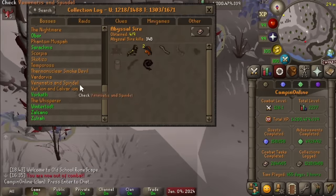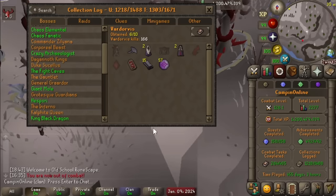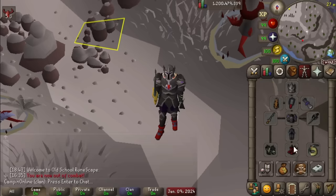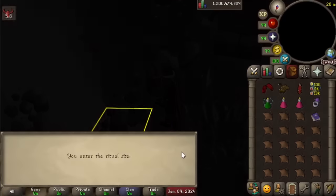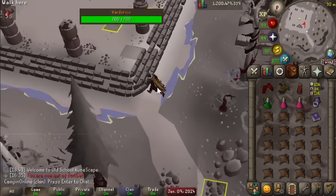Last time we were here it was not great, but we've got some better methods now and a couple collection log slots to get. We're still missing the Vertus robe top, so technically even if we get everything else we might still need to do some Desert Treasure 2 to get it. We've got pretty much a best-in-slot setup - technically a Soul Reaper Axe is better but I've heard people say they don't like it as much as Osmumten's Fang, so hopefully we're competent enough at this. No promises though.